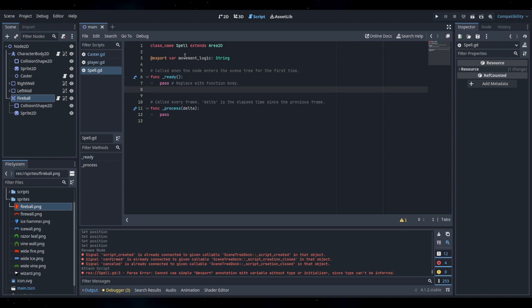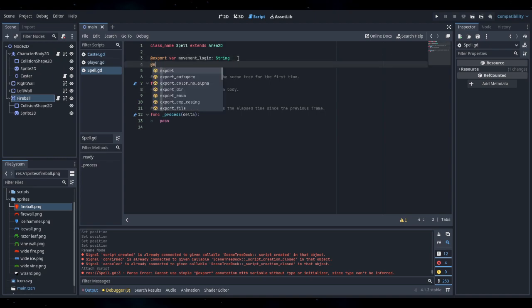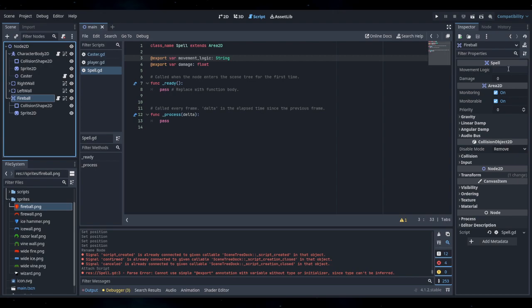So it all... and then we need damage. So that's movement logic, damage... and then movement logic. Well, let's see. Doesn't need to be that complex. Can it just be like speed and scaling over time? That's kind of the only things I care about, right? So yeah, let's do that.